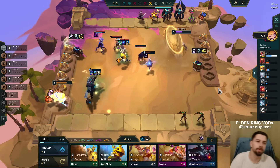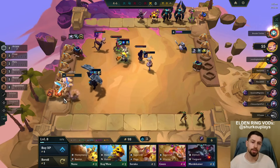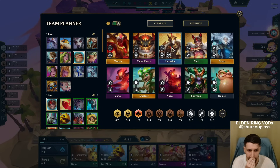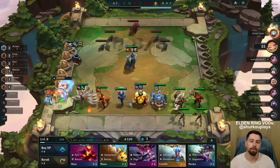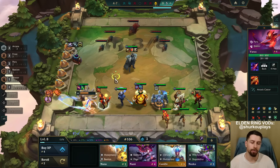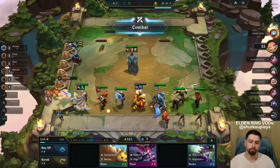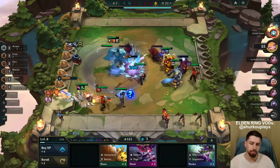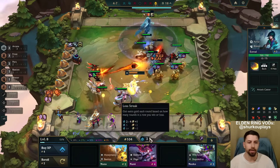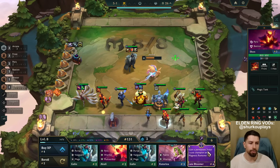Nami just obliterated my team - two-star Nami. We're at 55 health but 98 gold. We go Level 9 after this roll down - we have a two-star and a three-star of some units. We just need to find the legendaries, which is the problem. I cannot wait and skip Level 9 - I need to roll down because I need so much gold, and I have a permanent three-star one-cost champion.